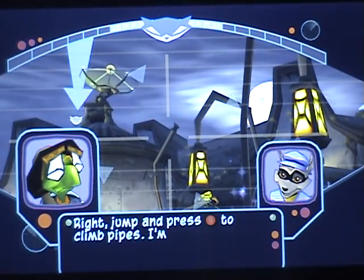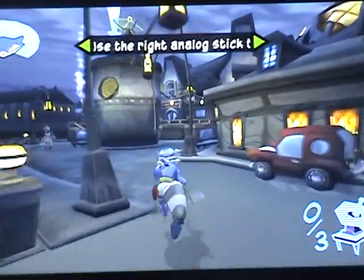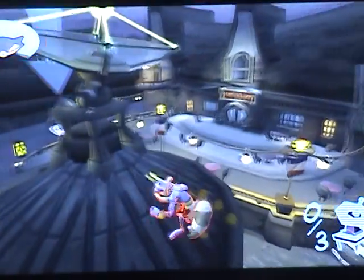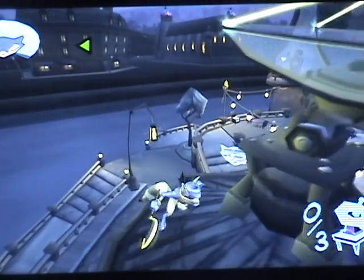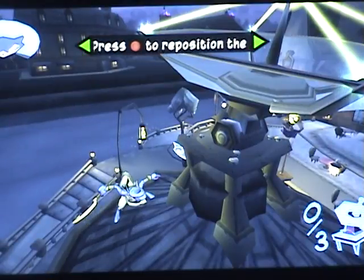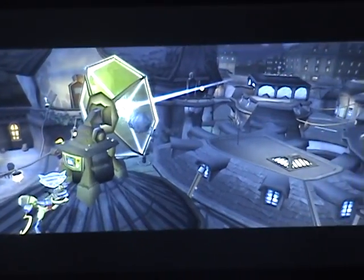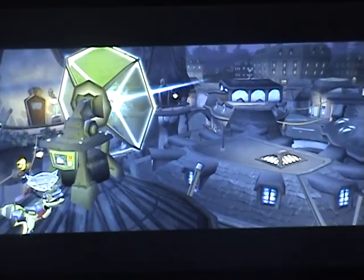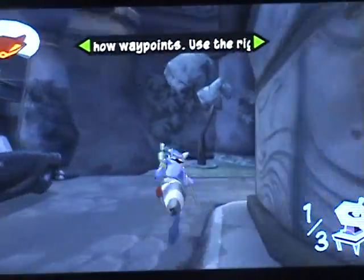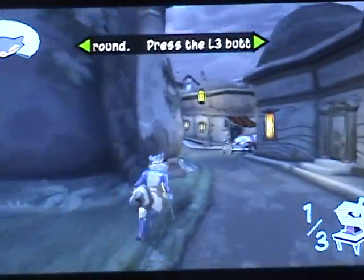I'm on it. I've projected holographic markers onto interactive objects like this satellite dish. When you're near these markers, press the circle button to use the object. Great, the first one's in position. I've uploaded the next waypoint into your HUD. Remember, click the L3 button to locate your next objective.